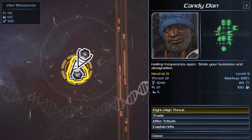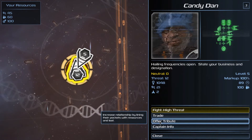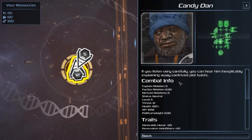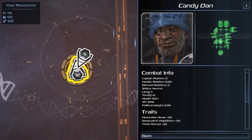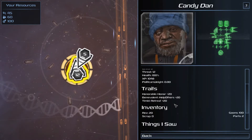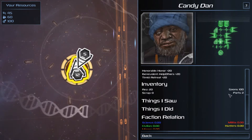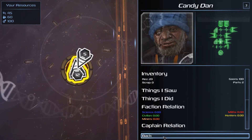Salutations. Hailing frequencies open — state your business and designation. Options: fight (high threat), trade, offer tribute — increase relations by lining their pockets with resources and loot. See all kinds of information about this captain. We don't have any relationship with him. Level 5, threat 12. He is fully healthy, doesn't have a lot of political weight. He is honorable, benevolent, and timid. He has 20 res, 100 goons, and 2 parts. I don't see what he had for lunch though, so the game lied to me.